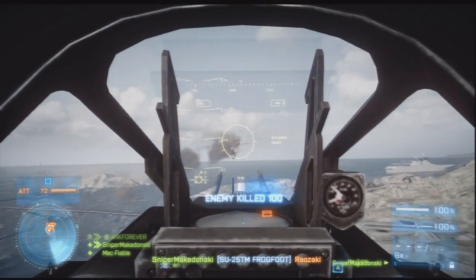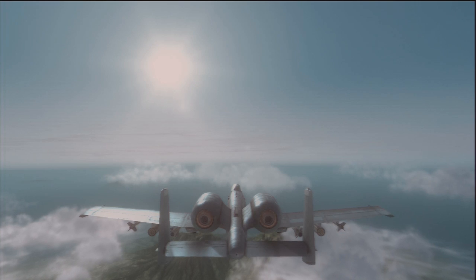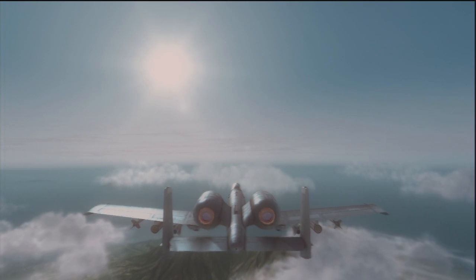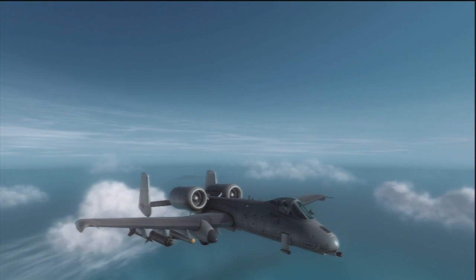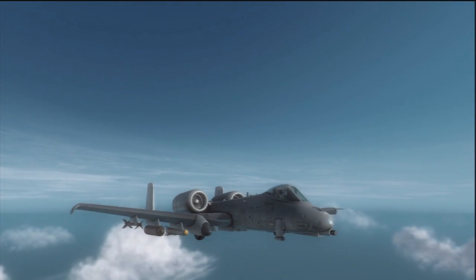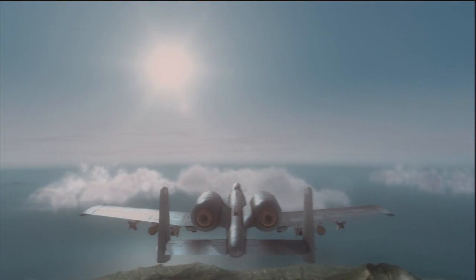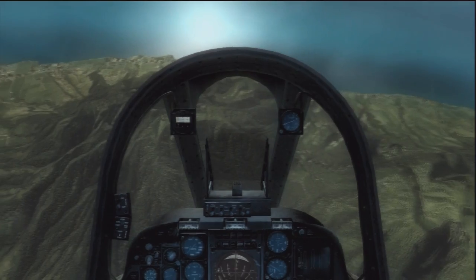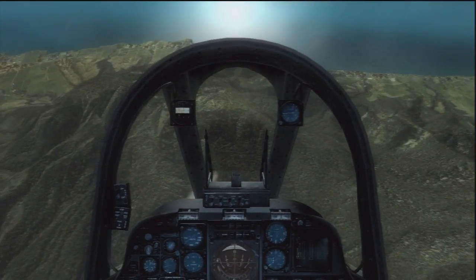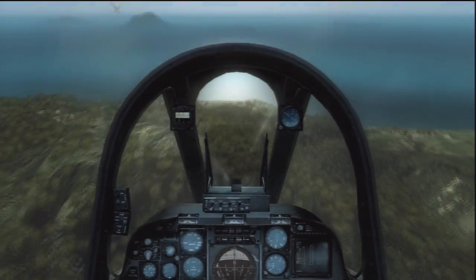The A-10 Warthog is an American close air support plane with an extremely deadly GAU-8 Avenger minigun — the biggest gun ever mounted on any plane in the world. The GAU-8 Avenger fires 30mm rounds with depleted uranium in them, which have such high kinetic energy that they can pierce a battle tank anywhere on the hull. The depleted uranium is extremely dense and fired at such a high rate that the plane actually slows down when firing.